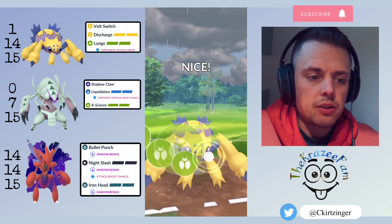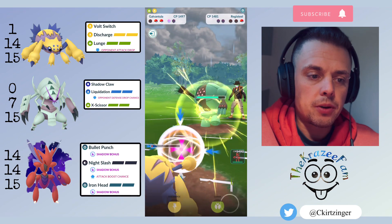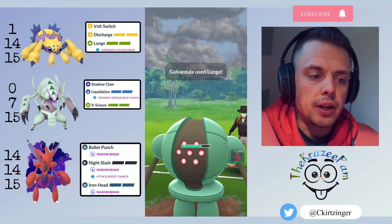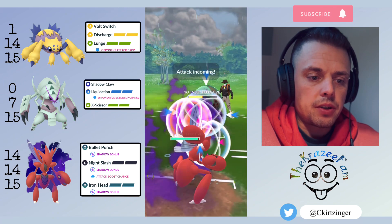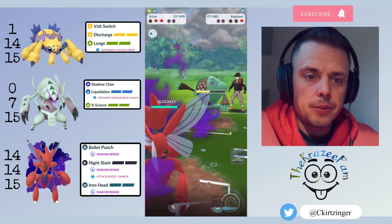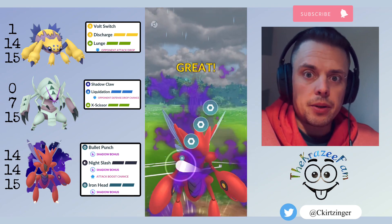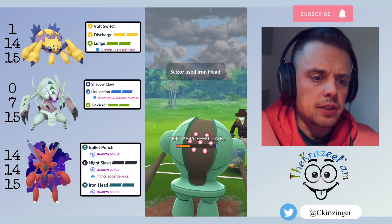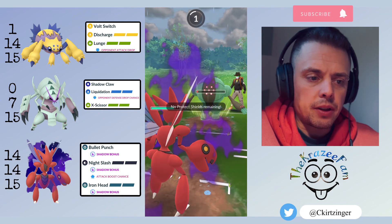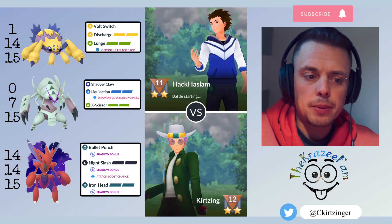They have a Registeel in the back. Since it's their last, they can't switch out, so I can debuff it. I use the Lunge, drop their attack, and get to another Lunge — debuffed them twice — then bring in Scizor. Scizor has to shield up the Focus Blast, which would do a lot of damage. It's slightly resisted with the bug typing, but the Steel typing and it being Shadow means it still hits hard. Iron Head lands — it's not super effective but it's the harder hitting move and does neutral damage to Steel. I do live a Focus Blast, but just barely.